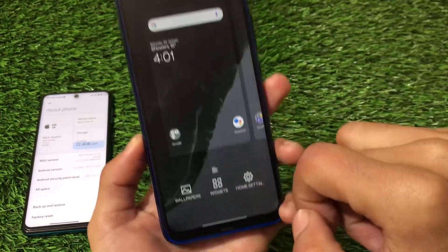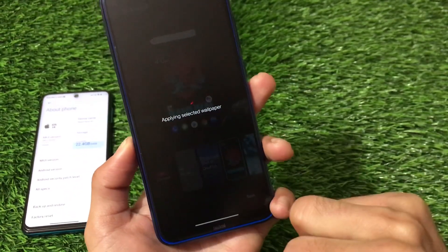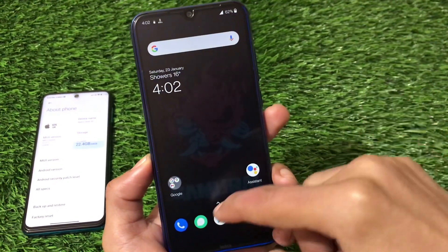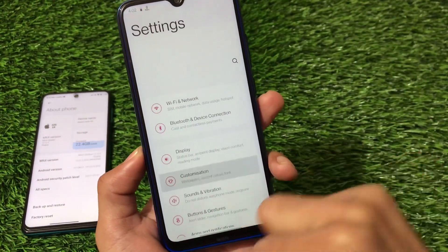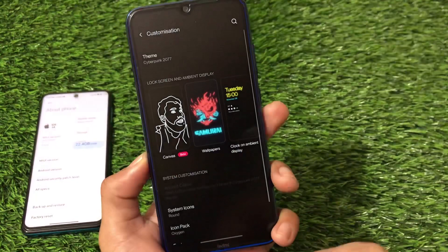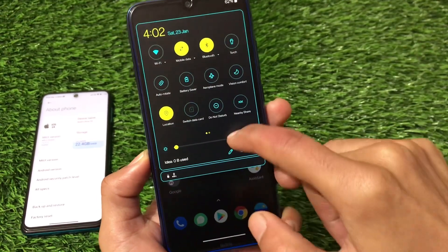The latest OnePlus launcher includes wallpaper options where the Cyberpunk live wallpaper is available and working fine — no issues there. It also includes the Cyberpunk theme under the customization section. The Cyberpunk theme looks really nice but only works with dark theme enabled, so keep that in mind. The quick settings look quite great and impressive with this theme.